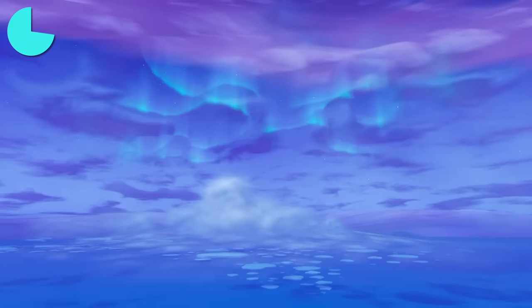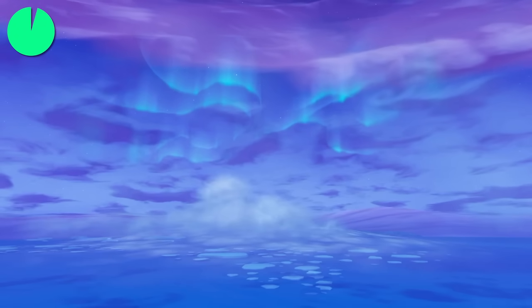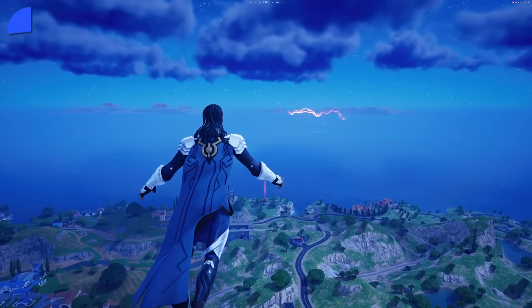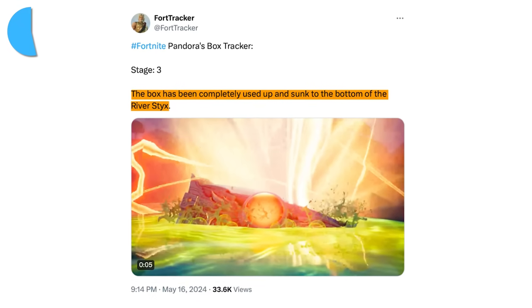It's nice to see Fortnite can generate the same amount of hype now as it did back then. But there's also another secret reference to a past event that no one noticed in the live event. While everyone was watching the lightning beam from Pandora's box jump around the map, the box itself slowly sank into the river's sticks.